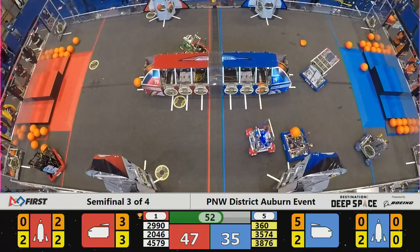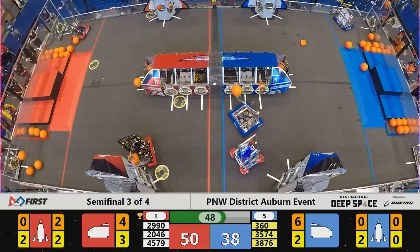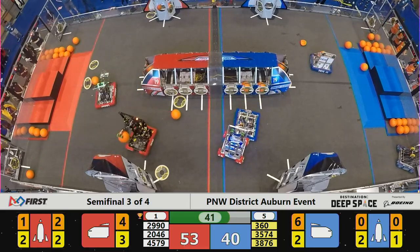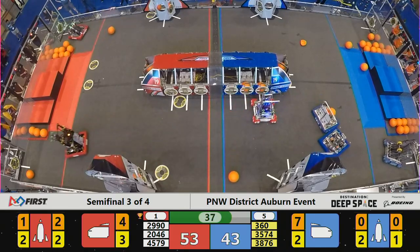360 has cargo for the Blue Alliance. 3574 heads over and places a cargo hatch for Blue on the Blue Alliance robot. 360 successful cargo deployment. 40 seconds remaining. 53-43, a 10-point advantage for the Red Alliance.